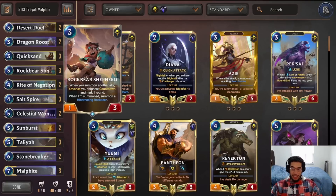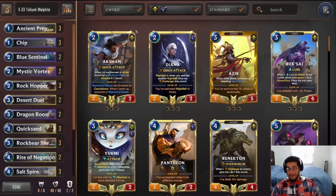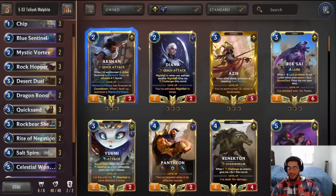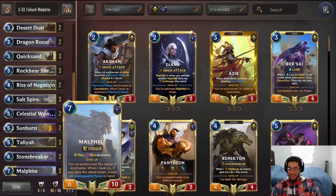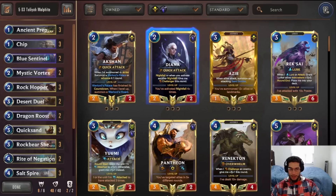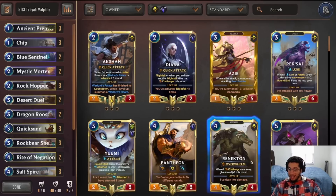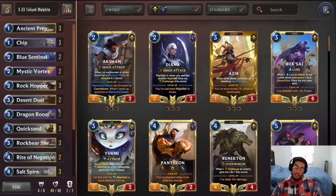When I go for the mulligan, I'm usually looking for the Rockbear Shepherd and Taliyah. We play so many Soulspires and Dragon's Roosts that are so good with Taliyah that you want to keep Taliyah in your hand, because it's very likely you're going to get either Soulspire, Rockbear Shepherd, or Dragon's Roost to combine with Taliyah to duplicate your landmark. In certain situations I don't mind keeping the Vortex — it's a nice early landmark that draws me another card. Against aggressive decks I'm looking for Chip, Sentinel, and Rockhopper to protect early. But for the most part, you want to look for Rockbear Shepherd and Taliyah. Those two cards set the stage for your mid-range plan. I think that's all I can say about this deck — very fun, so if you want to try it out, definitely give it a shot. If you enjoyed the video, make sure to like it below and subscribe. We post LOR videos every single day. Thank you so much for watching, and I'll see you all again tomorrow.